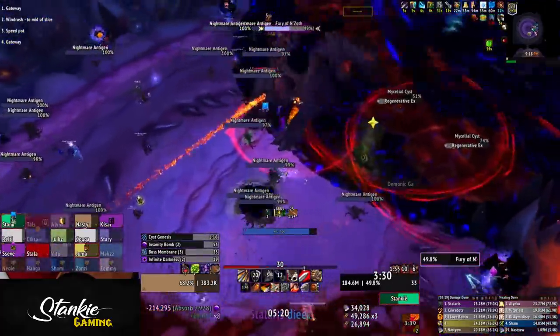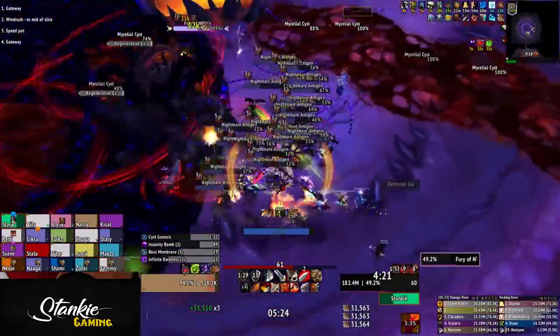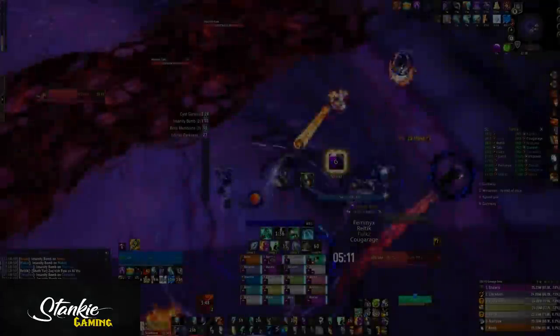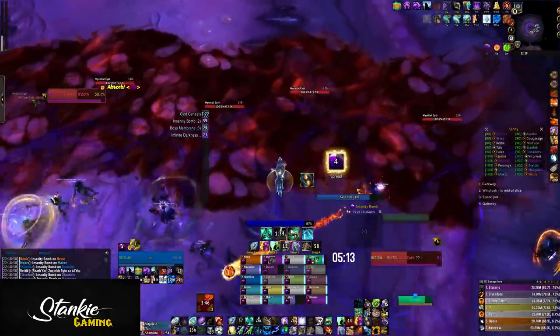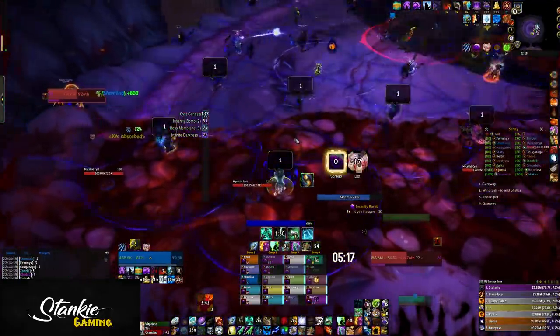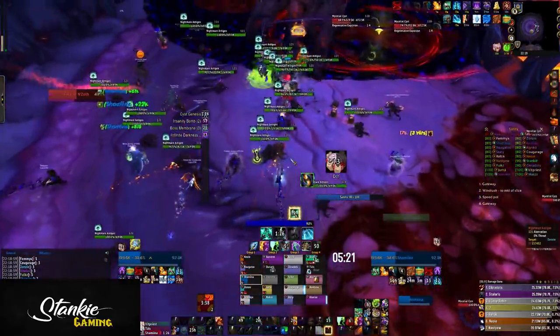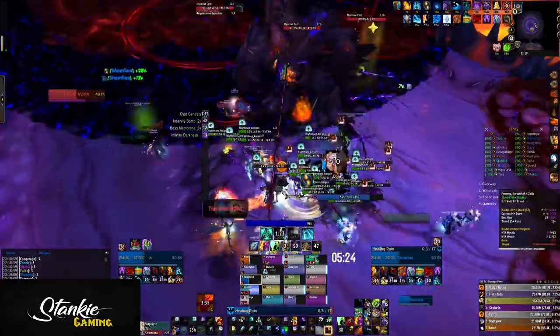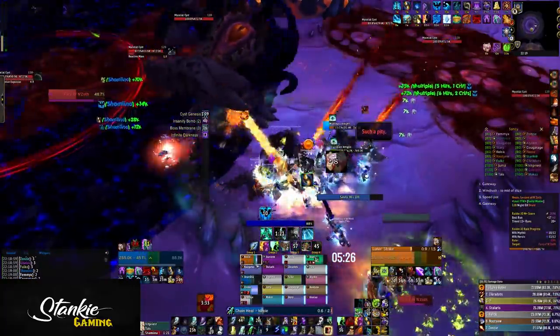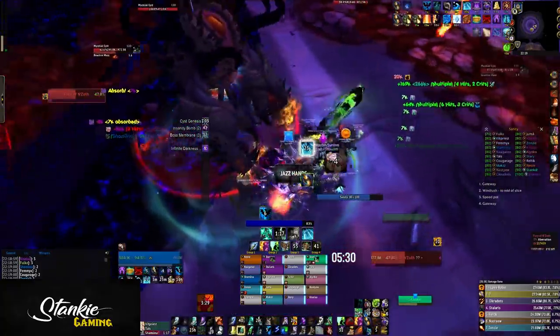Just drop everything and spread — you cannot clip another player or be clipped by another player's bomb, as sanity is extremely limited. As soon as you see the mind bomb around you and the tentacle shadows, start spreading — even if you're melee, just run away. As soon as the bomb detonates, don't touch the adds; just run back and stack under the boss so you don't randomly aggro one. Nuke down the small adds, stack and dodge new tentacles, then get ready for the next Infinite Darkness.